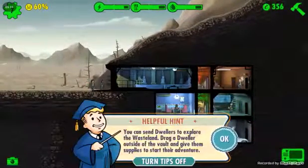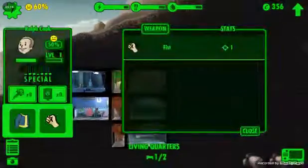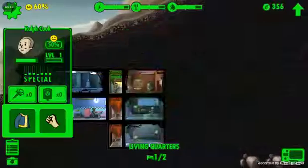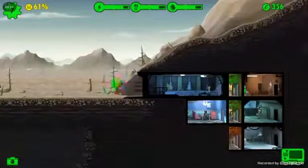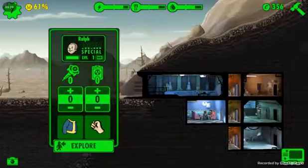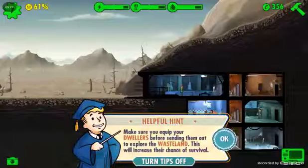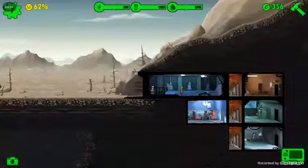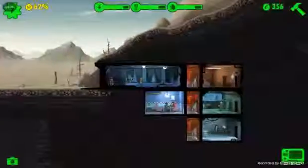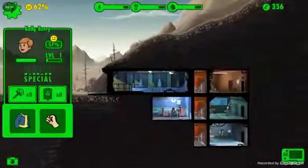Dwellers can explore the wasteland — send a dweller outside the vault to give them supplies and set them on an adventure. All we have is his fists and a vault suit, so you're gonna be the one to go out, my good friend. Make sure you equip your dwellers before sending them out to explore — this will increase their chances of survival.